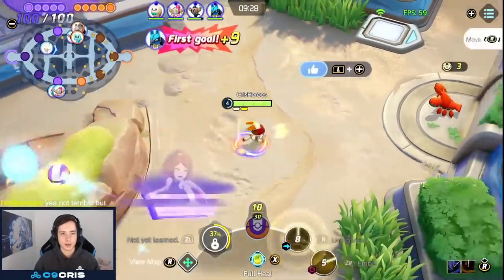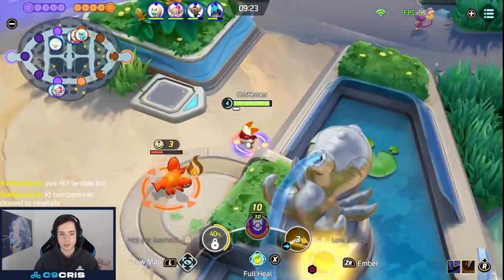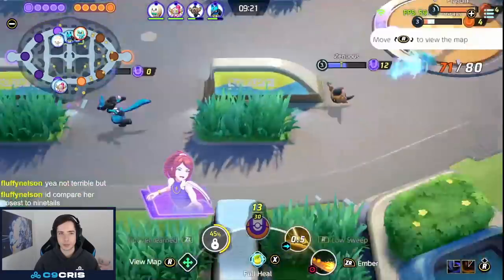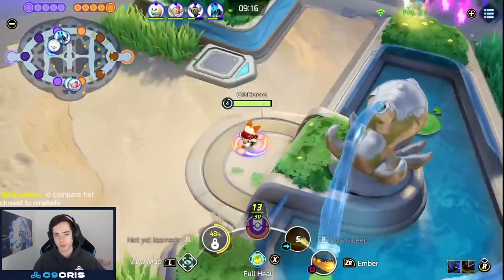Again auto-attack, V-Ember, auto-attack again, get our boosted auto-attack, low sweep, get another boosted auto-attack. Now we look for a gank. I'm already looking around with my cam to see if I can gank somewhere. Just make sure that my lane gets this A-Pom as well, but the enemies back off and I'm just going to give this A-Pom back to my lane.